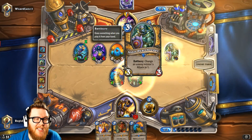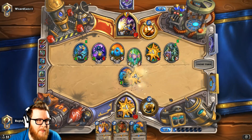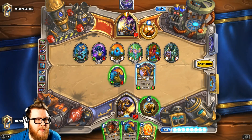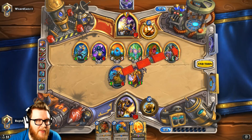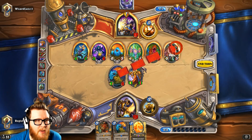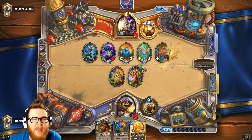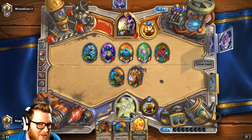Aldor Peacekeeper is sick! That's lucky for him — now he gets to trade with impunity. I kind of got what I wanted, but... We'll go ahead and make this value trade and hope Ragnaros hits here instead of my face. He's got enough to kill the Rag either way, so I might as well kill for value and hope Rag lands big. Come on, Rag! No, Rag! But at least we can Blazecaller next turn.